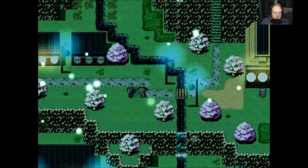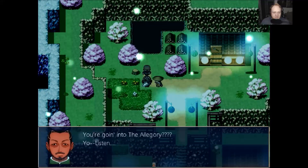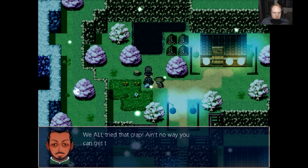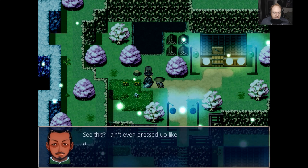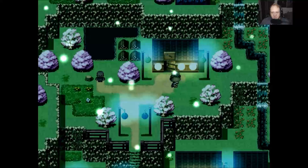We're still just kind of checking out this area to see what's going on. You're going into the allegory? Listen, we all tried that crap. Ain't no way you can get through that joint. See this? I ain't even dressed up like an MC no more. I gave that trash up. Nass was right - hip-hop is dead, yo. Ah, don't think that way, my friend.